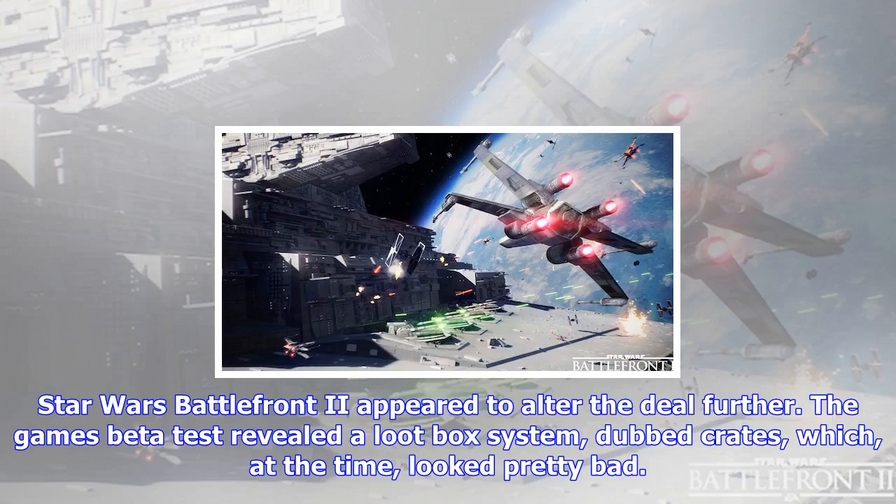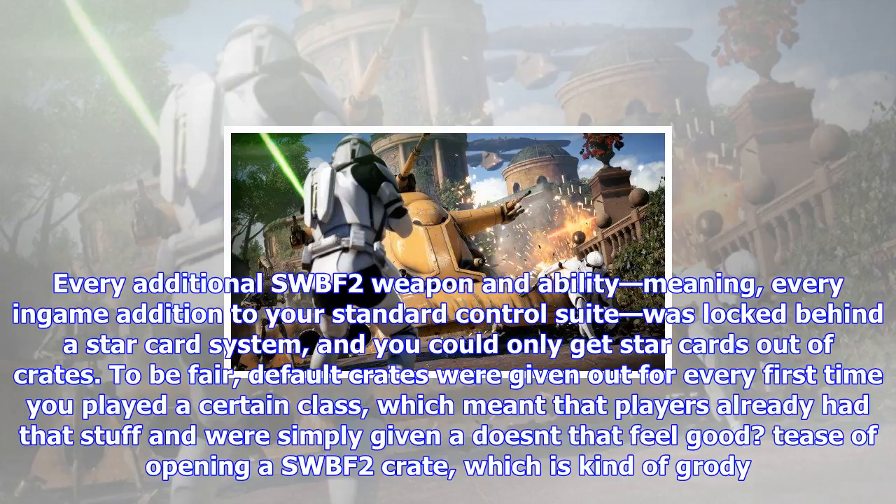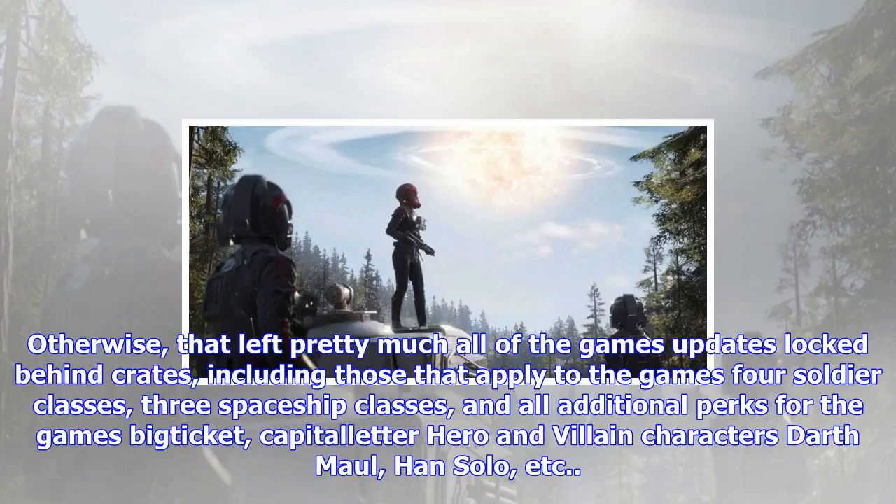Star Wars Battlefront II appeared to alter the deal further. The game's beta test revealed a loot box system dubbed 'crates,' which at the time looked pretty bad. Every additional SWBF2 weapon and ability — meaning every in-game addition to your standard control suite — was locked behind a star card system, and you could only get star cards out of crates.